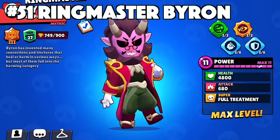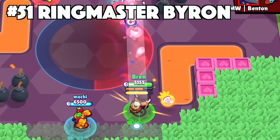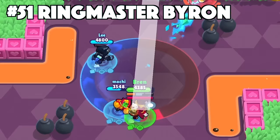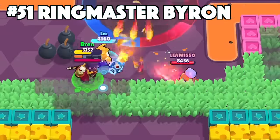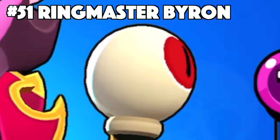Byron's best skin is Ringmaster Byron. Ringmaster Byron is the only mythic skin that Byron has. This skin was also given away by the content creators during the Bizarre Circus season. It has custom effects, animations, texture, and all the cosmetics. The new splash effect from his super is one of a kind, and his staff even has an eyeball that is moving.